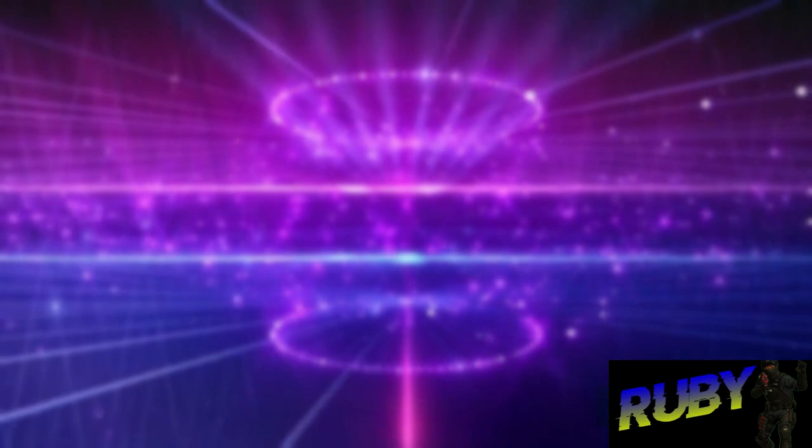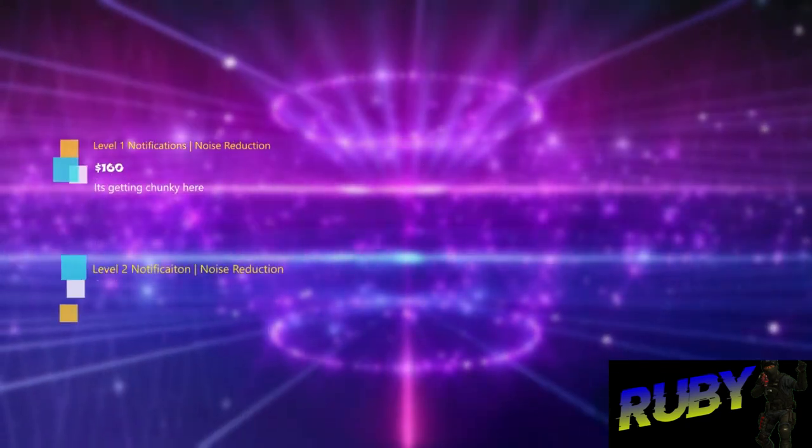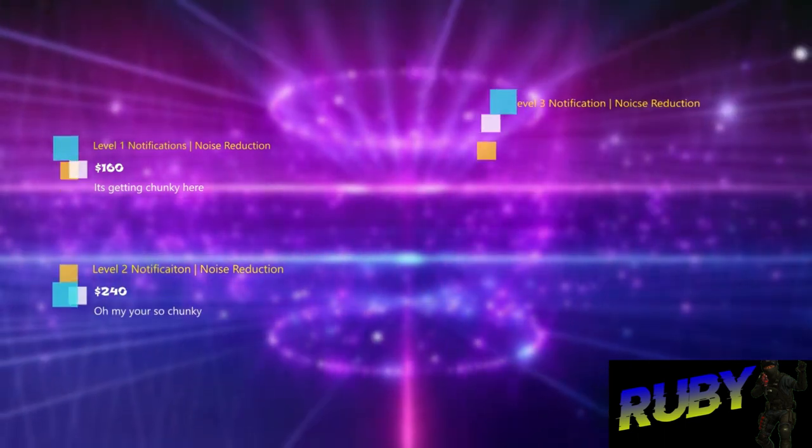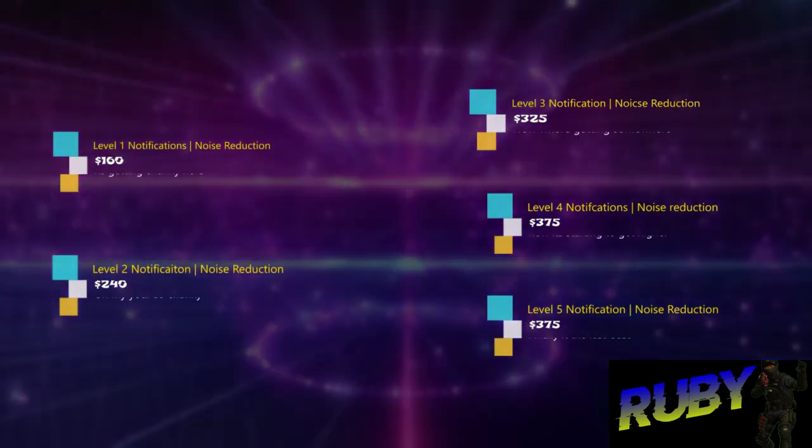When notifications and noise reduction fees are added together, level 1 costs $160, level 2 costs $240, level 3 costs $325, level 4 costs $925, and level 5 costs $925 as well.